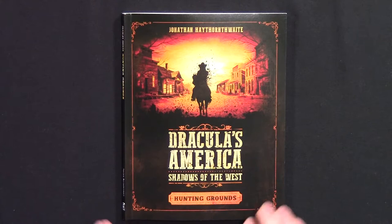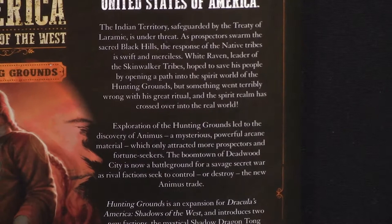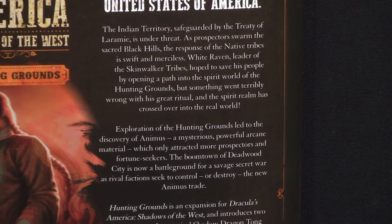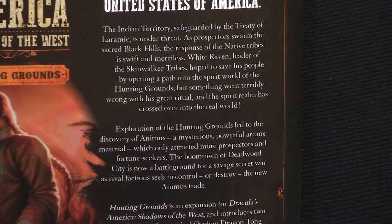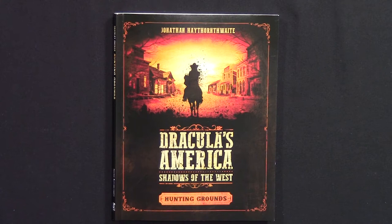Here's the first expansion for Dracula's America called Hunting Grounds. It's softcover, perfect bound, about 96 pages. What's going to be in this book is a couple of new factions, some modifications to skinwalker tribes, some new weapons including melee weapons, some new powers, some new skills, the whole deal with the spirit realm, and also a narrative campaign. This is what's inside Dracula's America: Shadows of the West – Hunting Grounds expansion.